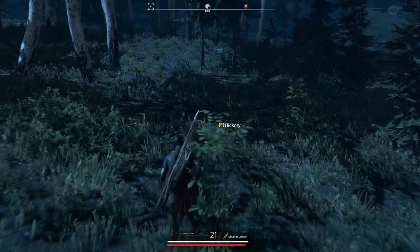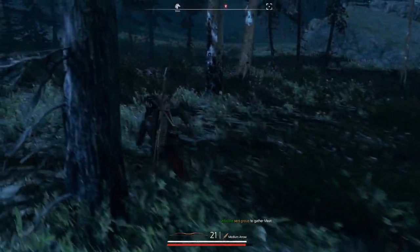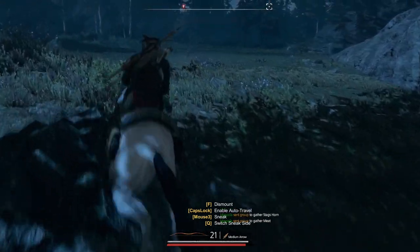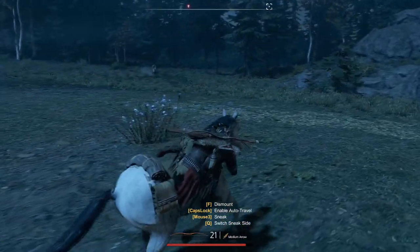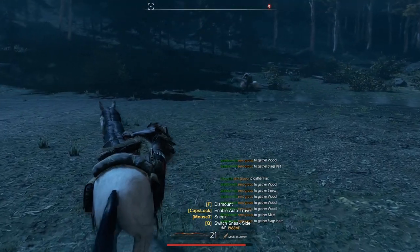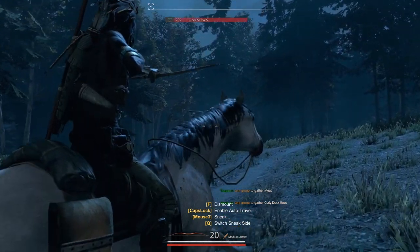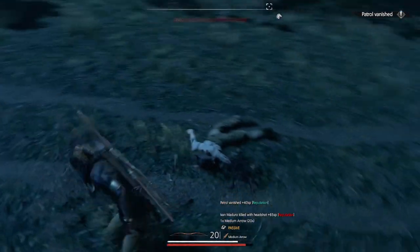Why don't we go do that — we'll run over and maybe get this patrol on the way. I'll get my horse just because they'll make me more likely to catch them; these patrols can be a little finicky. I have concentration on — should be able to get this guy. There we go. See what I mean? It's all about that bow.